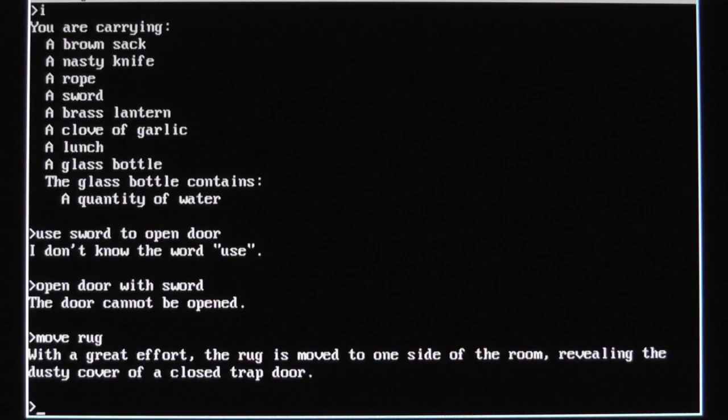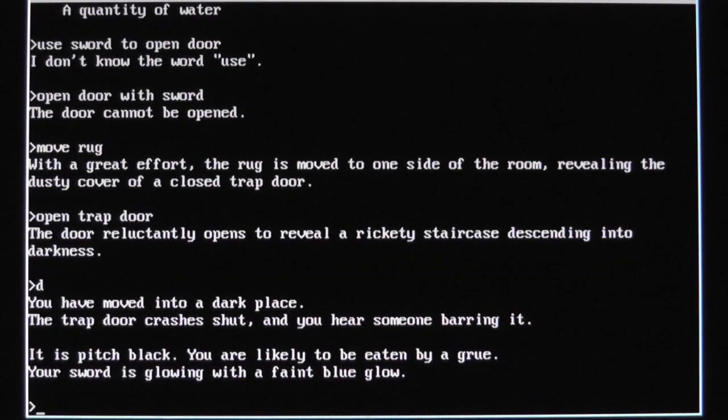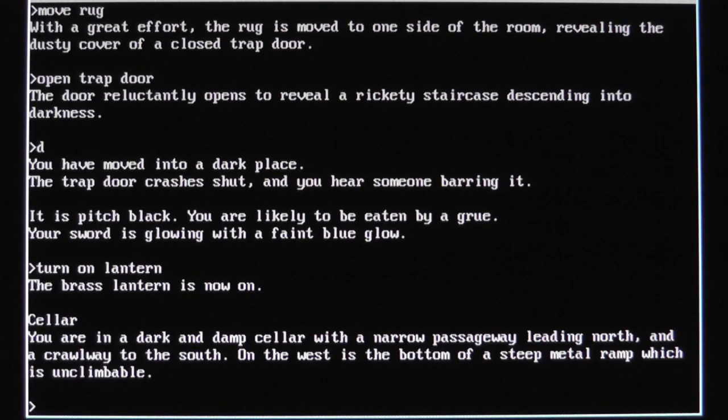So let's move the rug and open the trap door. The trap door reluctantly opens to reveal a rickety staircase descending into darkness. Let's go down. You have moved into a dark place. The trap door crashes shut and you hear someone barring it. It is pitch black — you are likely to be eaten by a grue! Your sword is glowing with a faint blue glow. Turn on the lantern. The brass lantern is now on. We're in the cellar — a dark and damp cellar with a narrow passageway leading north and a crawlway to the south.